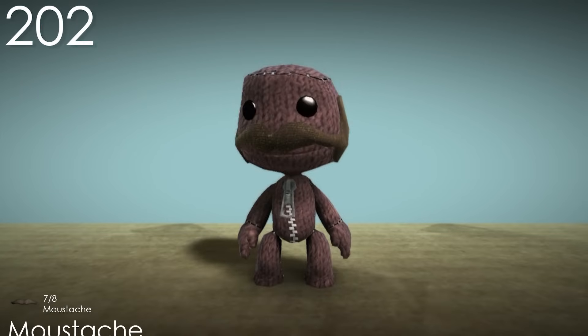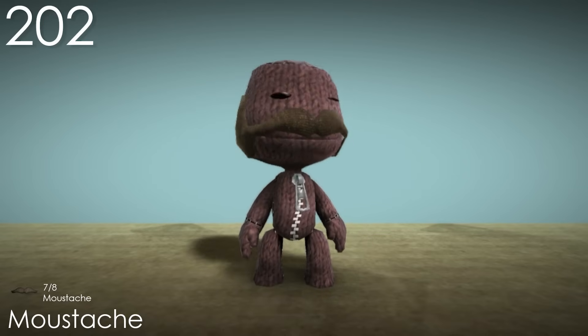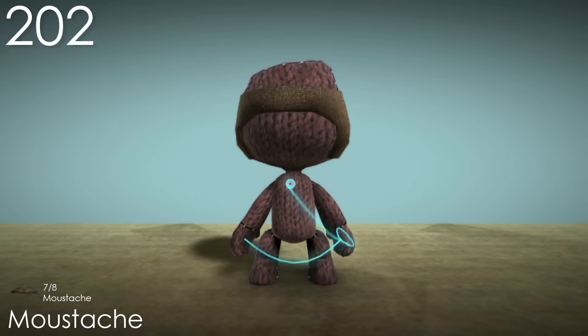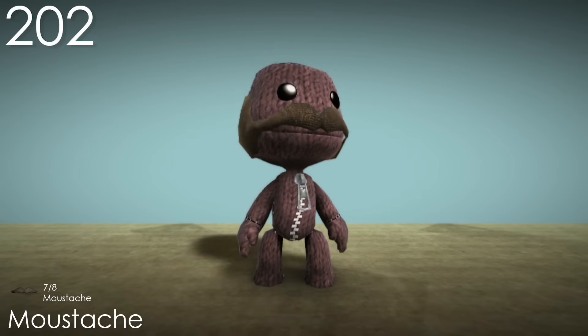Number 202: Mustache. For the one moustache in the game that's just called Moustache, it's actually a bit more than a moustache, which isn't a bad thing — it's just the one moustache that I find the least interesting. It also uses the same material as the Brown Carpet, which looks good here.